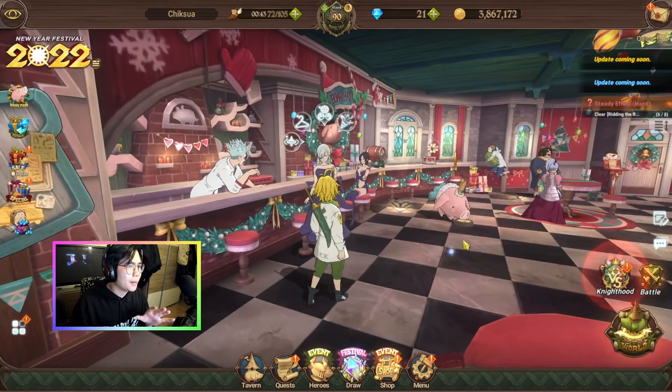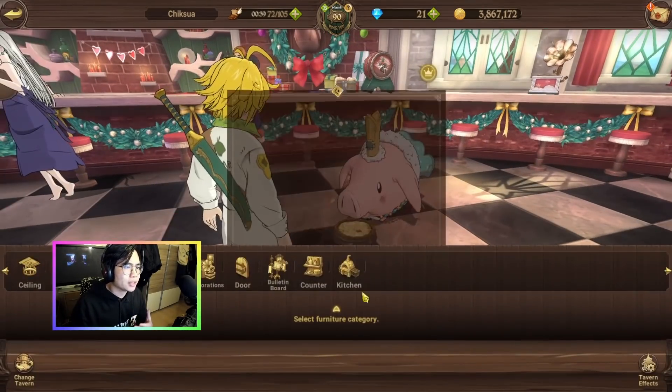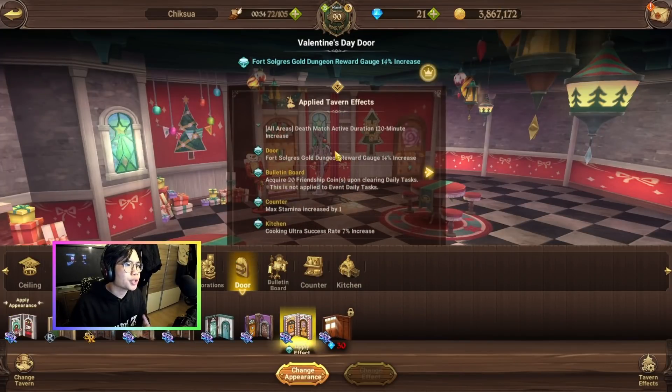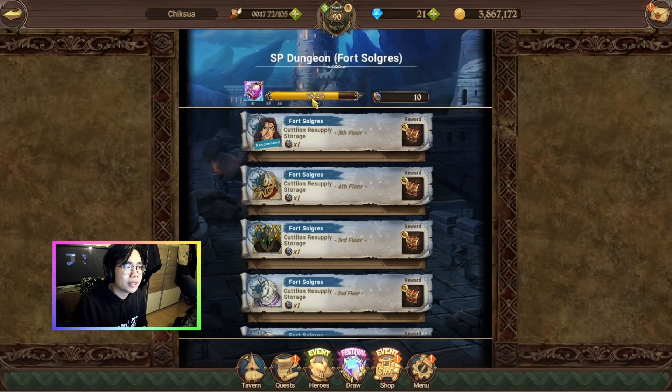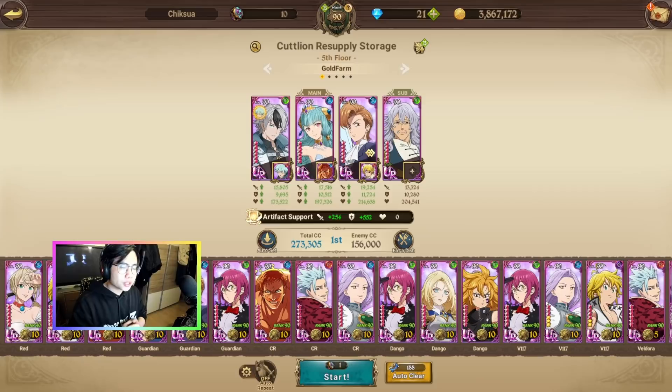Before we jump into that, check if you have your door activated. Go check your door — basically what you want is to have the Fort Zolgris dungeon reward gold increase active. Even though it sounds like not much, the 40% increase from the original gold really adds up, so definitely do this and check that before we continue.